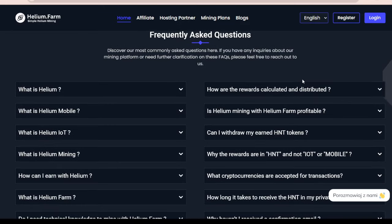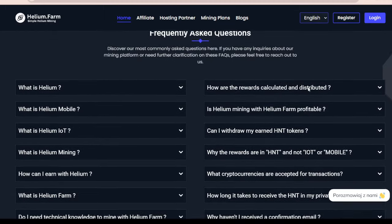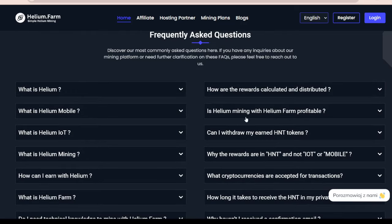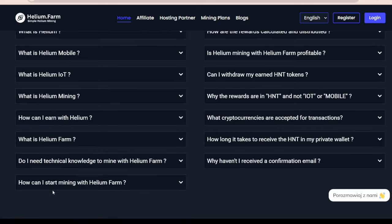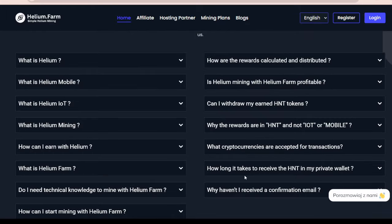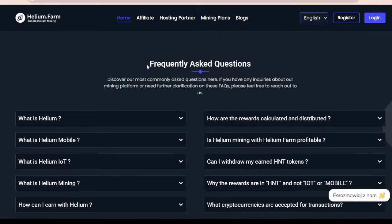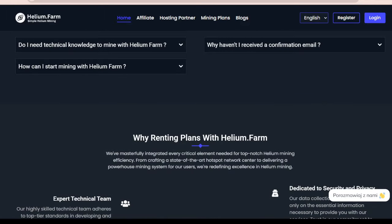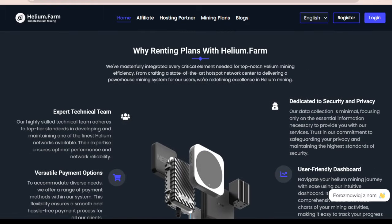About the FAQs — this is probably where you would first head if you have any questions about the project. Remember to always do your own research. This is basically what is being answered: what is Helium IoT, how can I earn Helium, or how can I start mining with Helium Farm. All this is in here. If you have any questions, I'll direct you there first, and then you can chat using the button to see if customer service can actually help you.